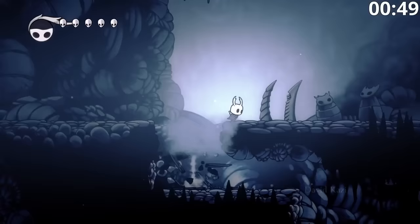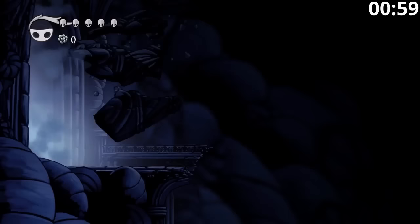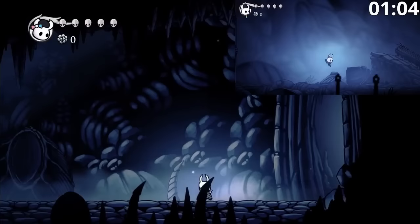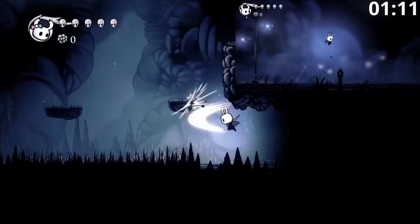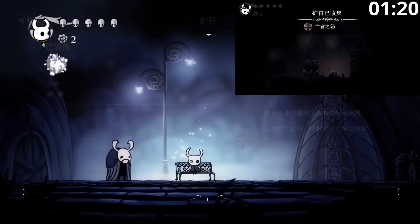The other interesting thing about this run is that we're going to do it with two players. That prior movement was the same for both, but now the two are splitting off. We have Alice in the main view, who is going to pick up Fury, while Bob is heading toward the bench in Dartmouth. Alice is going to go ahead and pick it up, and then as soon as she has it, Bob is able to equip.